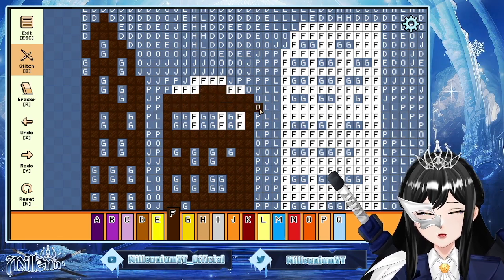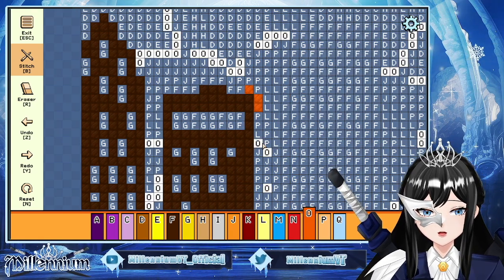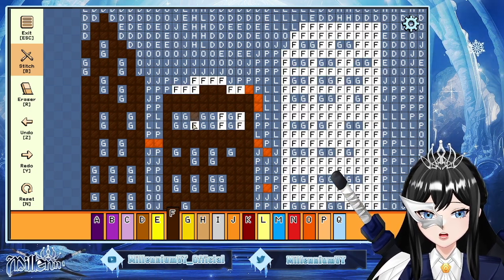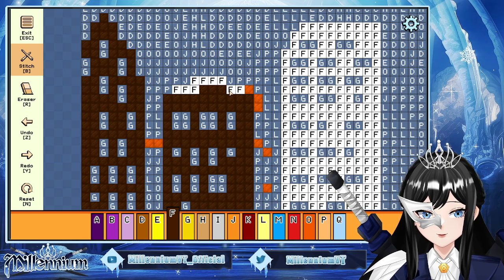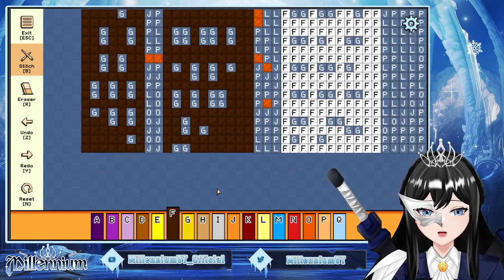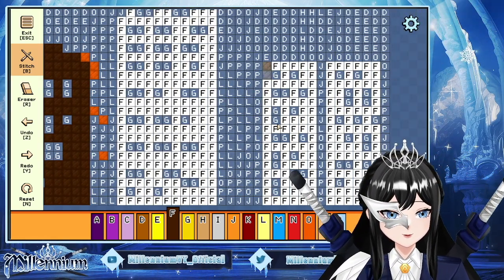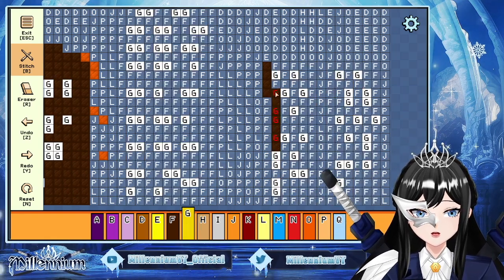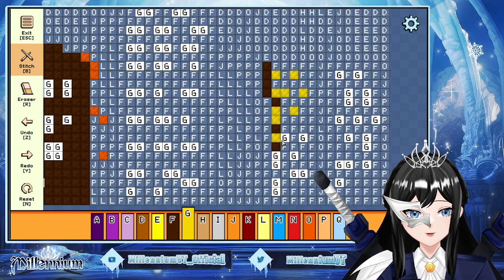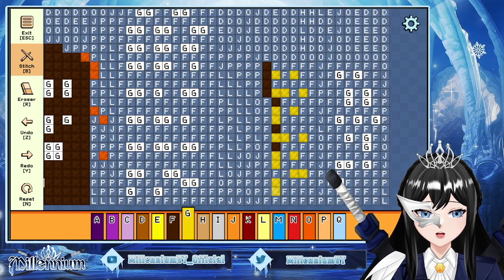Letter O is orange, and black is for letter F — it's this one. All right, that one's done, next is this section. Oh, these are lights — building lights, building lights.